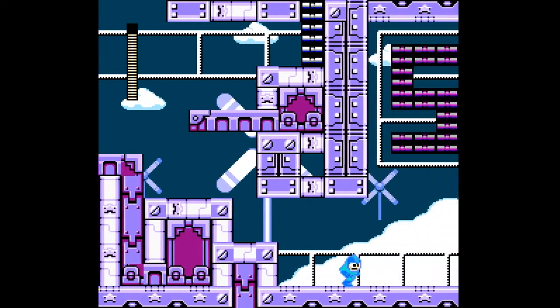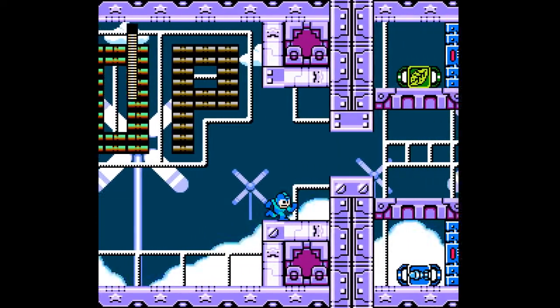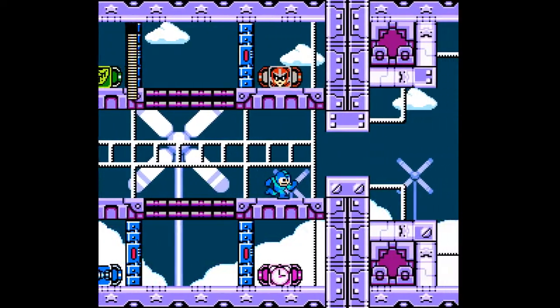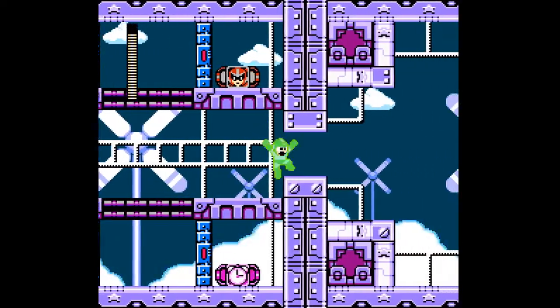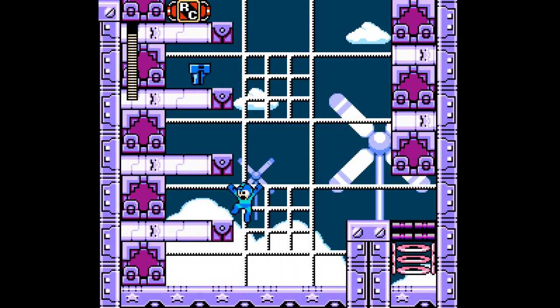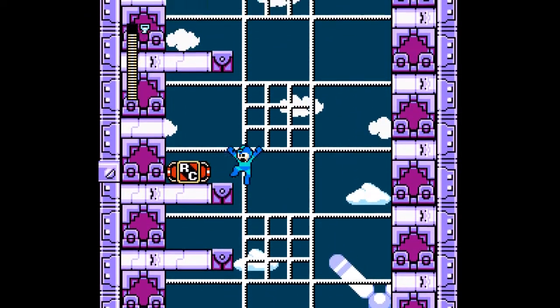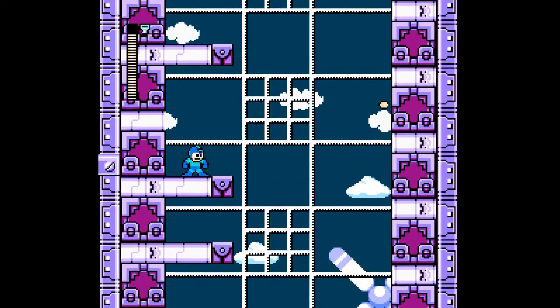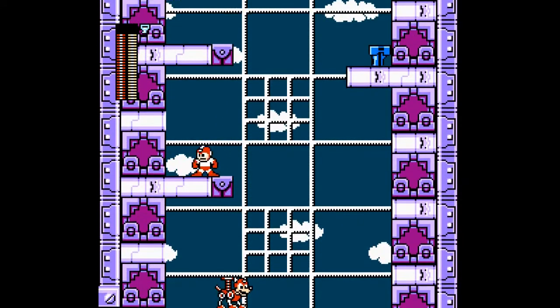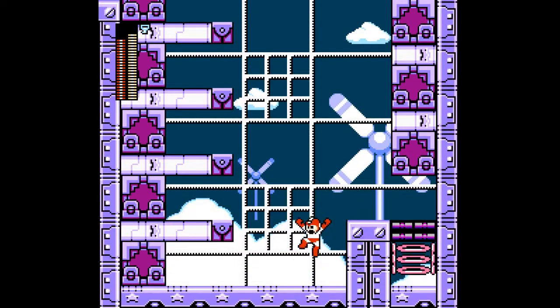This is pretty neat. We have a key over here, I think. There's a shop. I missed the key! I don't have any currency. Oh, look at that - another key. I want it. No! That was not the right way to do it.